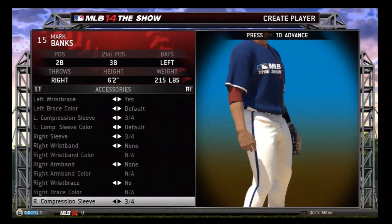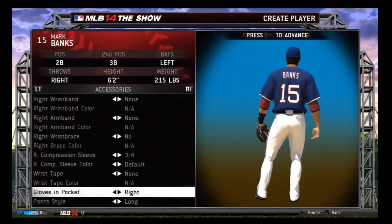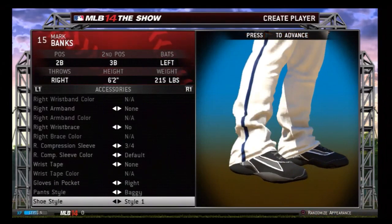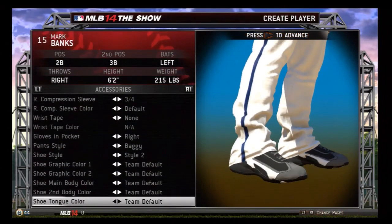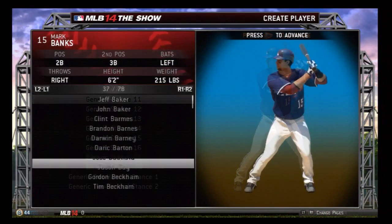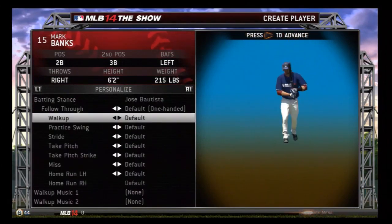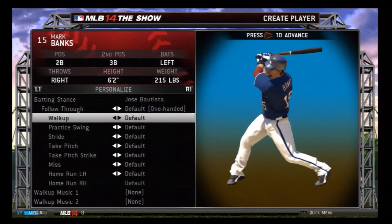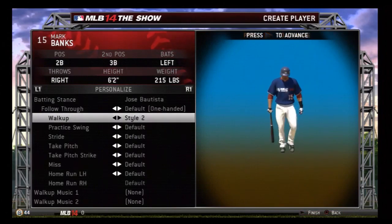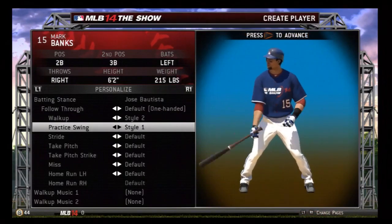Basically all the creation stuff is the same this year — I think they might have added a couple more accessories, maybe new shoe types. I usually just go with a generic looking guy and throw a beard on him to make it look cool, with three-quarter sleeves and baggy pants. Pretty much all this stuff is the same as last year, but there's a lot of different stuff this season such as the rookie showcase. My batting stance is going to be Jose Bautista, at least to start — I usually mix it up. You can see all the personalized swing stuff: one-handed or two-hand follow-through, walk-up, practice swing, stride, take pitches, swing and miss, and home run celebration.